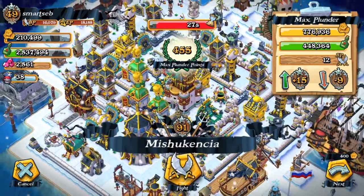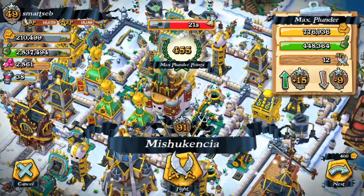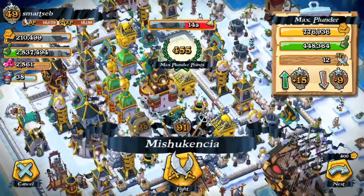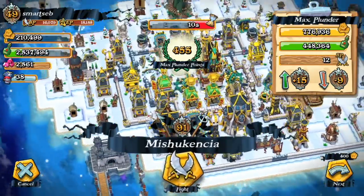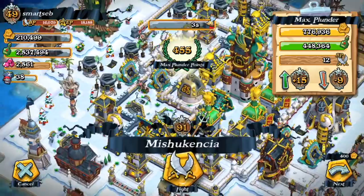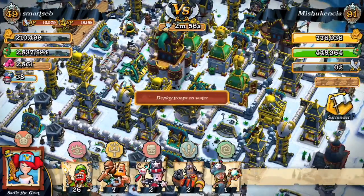This one seems to be a good target for the first raid. There's a lot of wall junctions. We just have to be careful with the ground pounder — there's one in the middle right there. I'm trying to find the other one and make sure I'm not deploying my troops within range of the ground pounder.